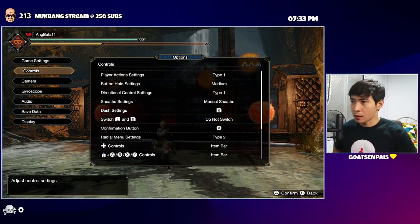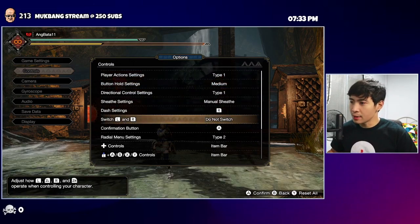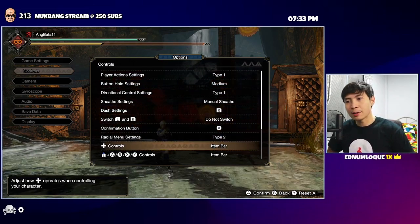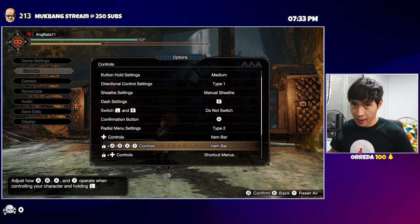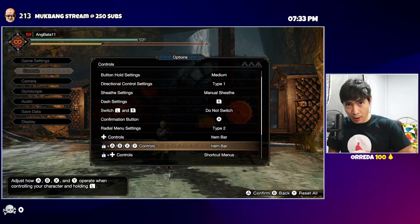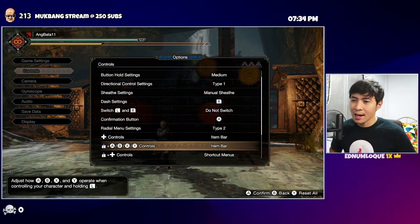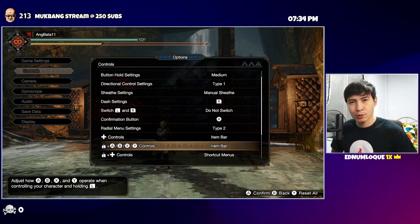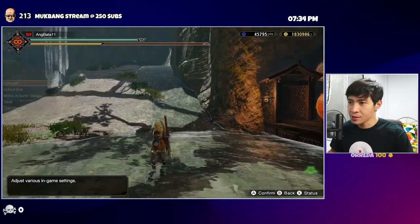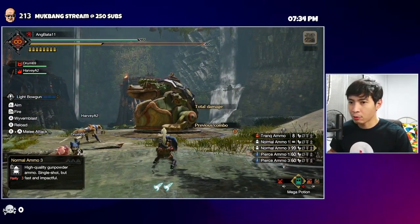In the controls tab, I mapped the directional buttons to item bar instead of the action bar. That way, you won't see the action bar on screen during hunts. With the item bar setup, you can just flip up and down with the directional button to switch between ammo types freely.